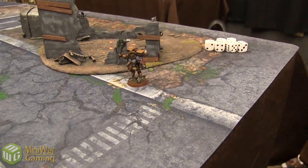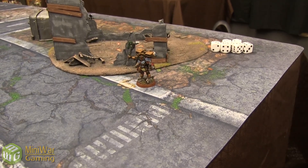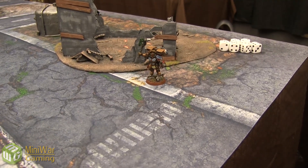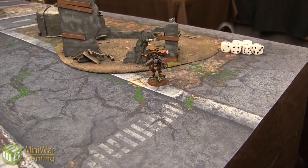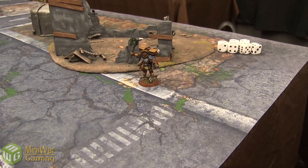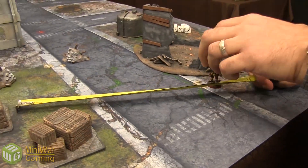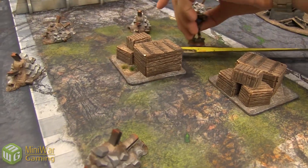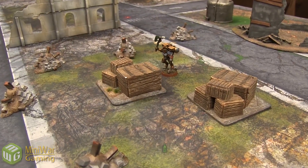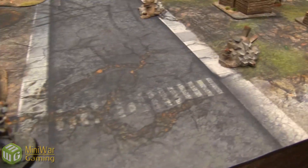Dante with his jump pack and Artificer Armor — AP2, Initiative 6. That's really good. He's supposed to be scary though. He's the oldest Space Marine alive, right? You know, aside from Bjorn. They're good buddies. Dante's going to move forward 12 inches up behind those crates, making use of terrain. I want you to go through the terrain if you're going to try and charge him — so I do want to have Frag grenades. Absolutely.